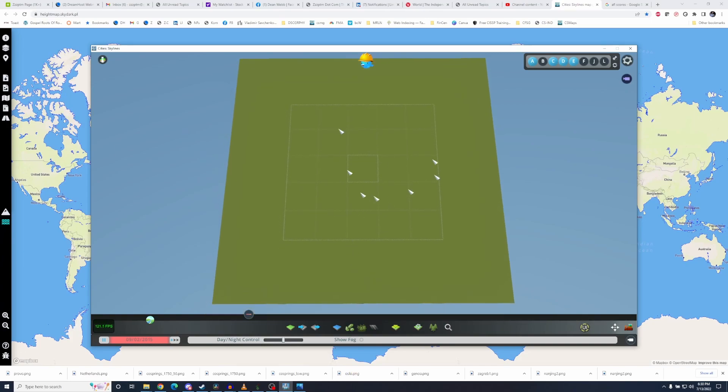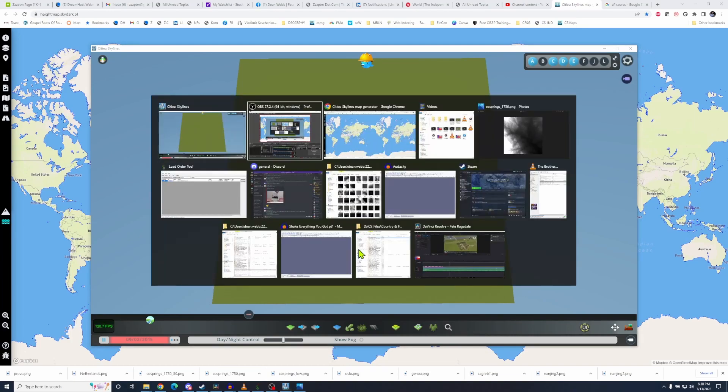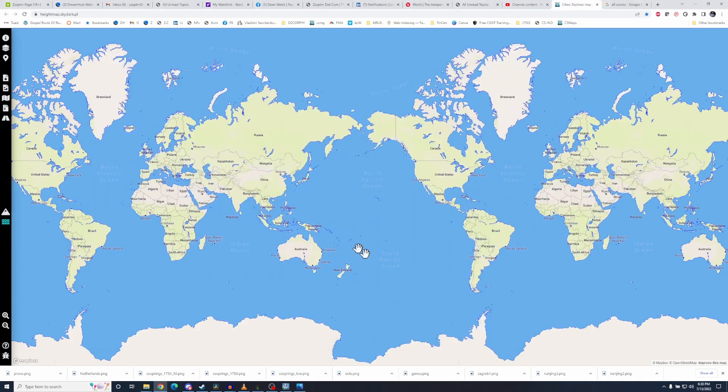This is the default map — it's flat. You want to have realistic looking mountains. I could show you how to draw them line by line with the terrain tools, but they're always going to be lacking somewhat. If you want realism, why not go to the most realistic place of all — Earth.